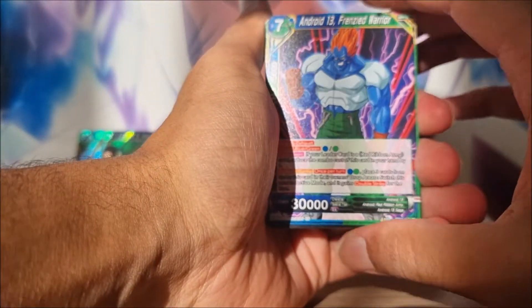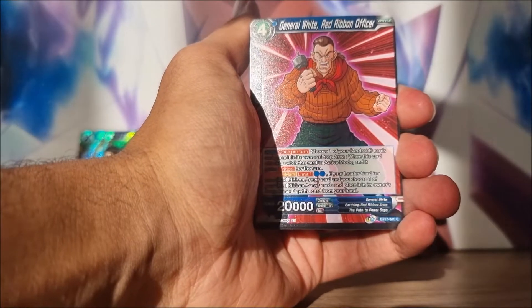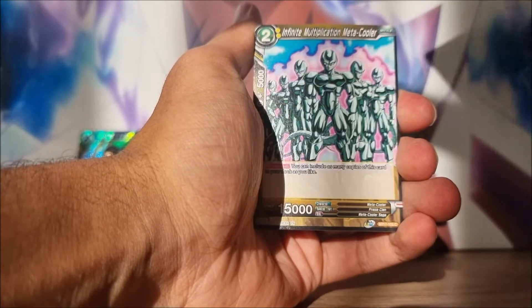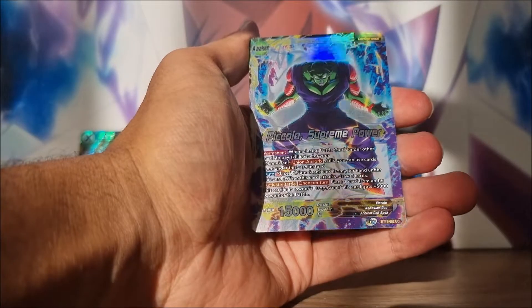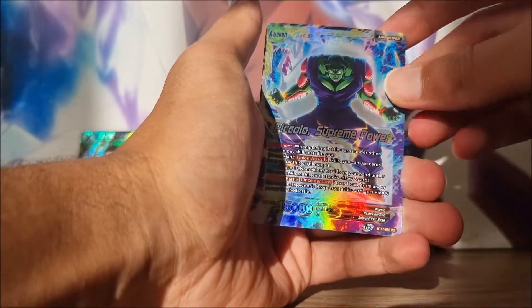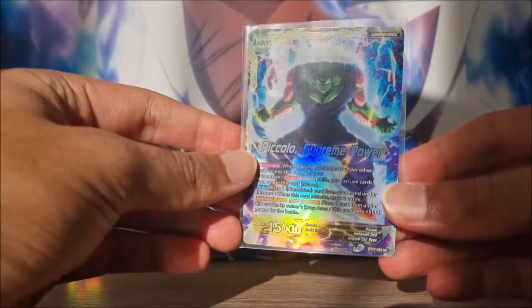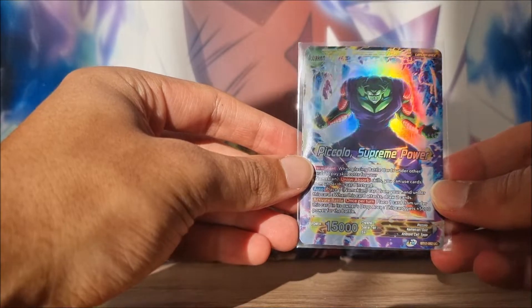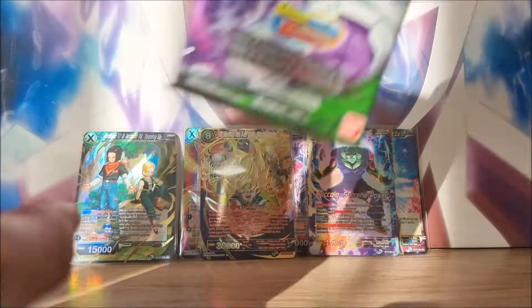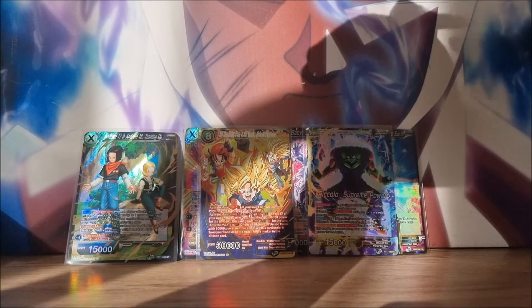We'll open up this next one and let Android 13 frenzy and see what's going on. Mechikubura, General, Piranha, Messukula, Cooler again. Foil Piccolo Uncommon, which means there's a non-foil rare on the back. The Foil Leader Piccolo - that is a very nice pull, a very nice card to add to the collection. Check out that foil - very, very cool card.